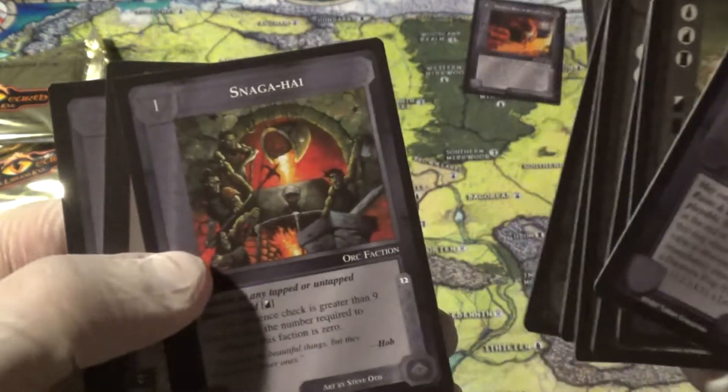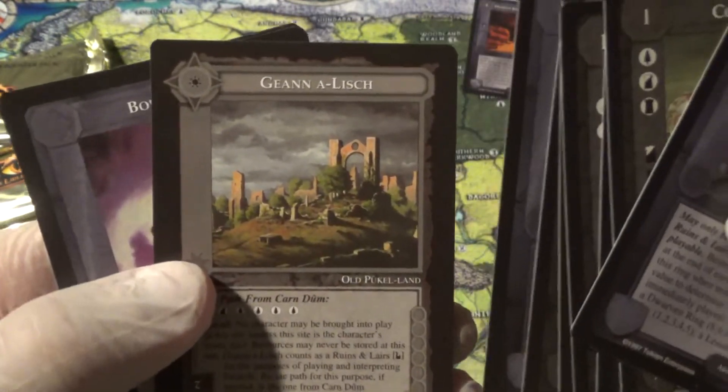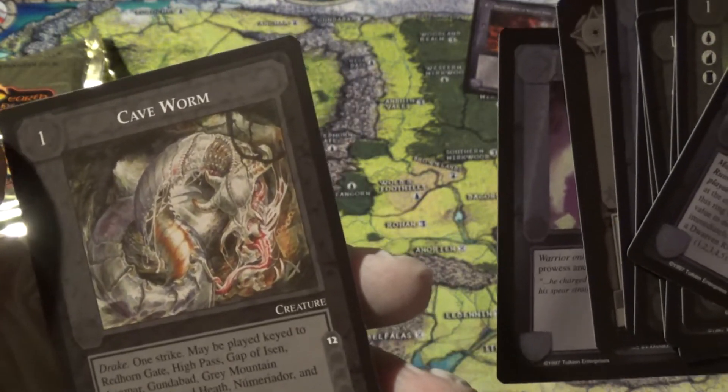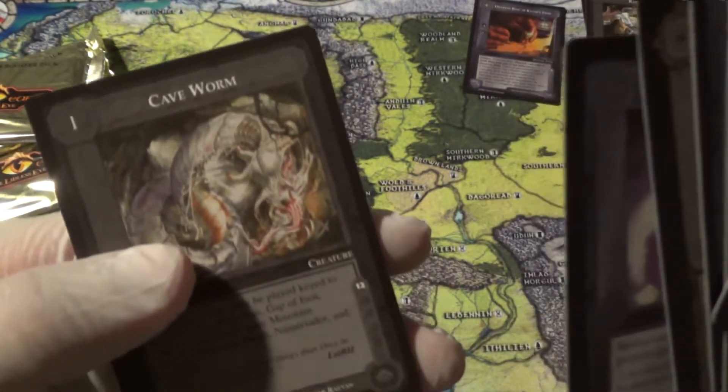Looking through the screen now: Black Malecoat, Awakened Denizens, Snagahai, Yenalish, Bold Thrust, Ghost, and Cave Worm. Quite a take on a Cave Worm.